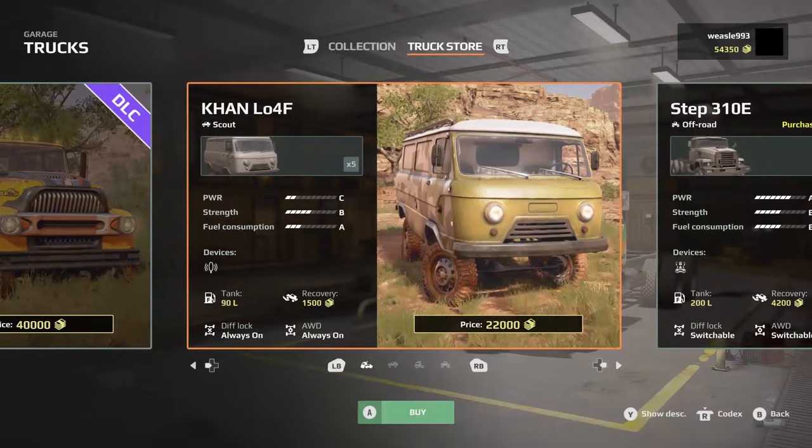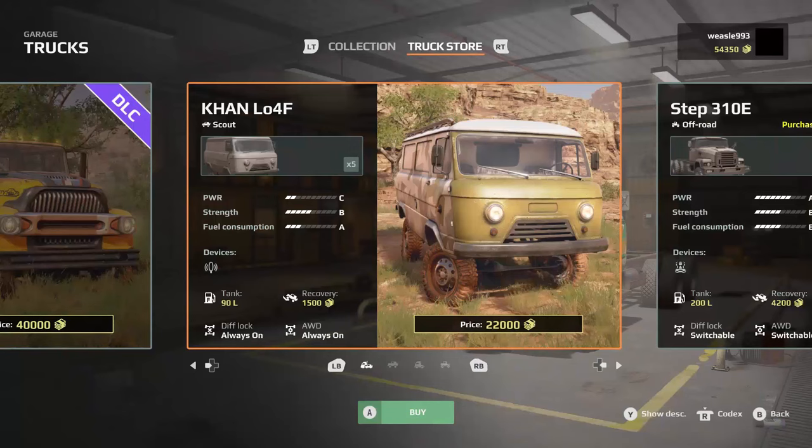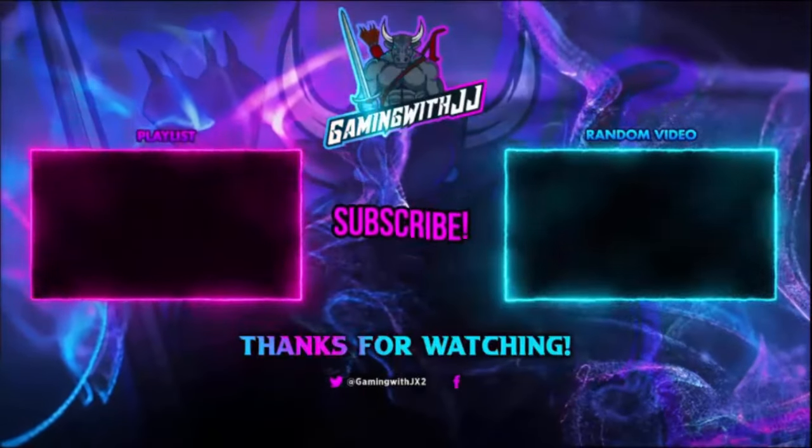It gives you 4900 currency and then unlocks the ability to buy the loaf. If you go back to the store you can buy it for 22,000. It is unlike SnowRunner where it doesn't give you the vehicle — you still have to buy it.